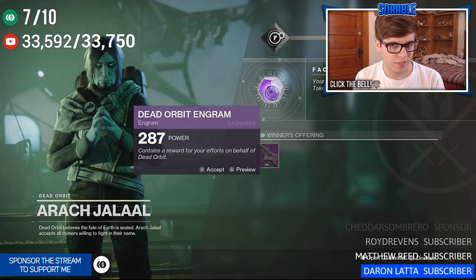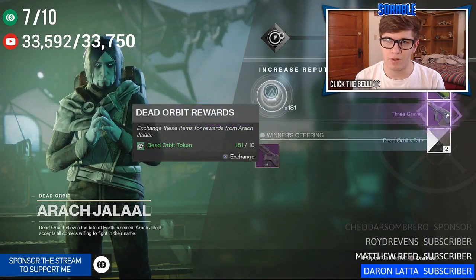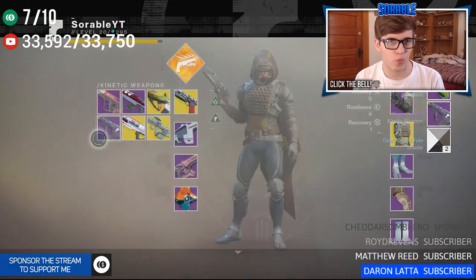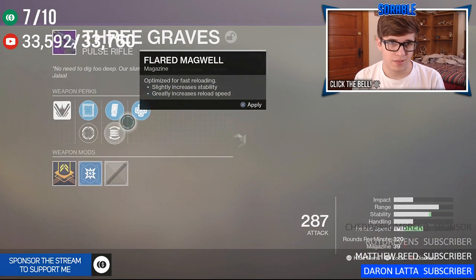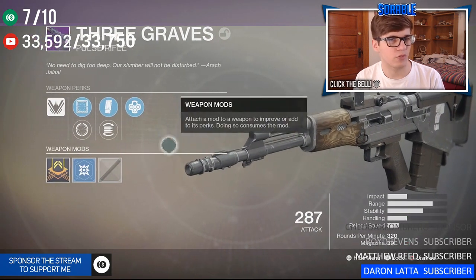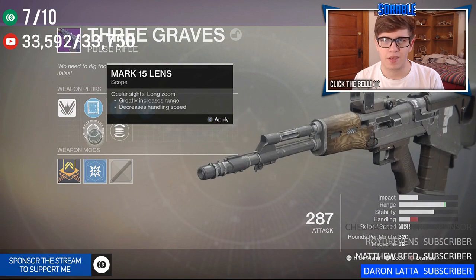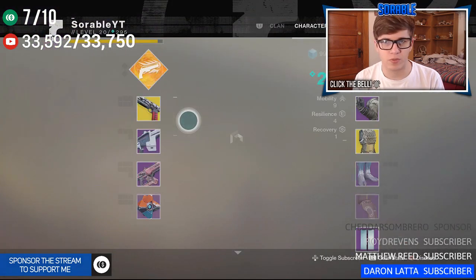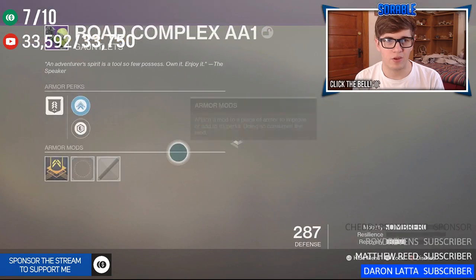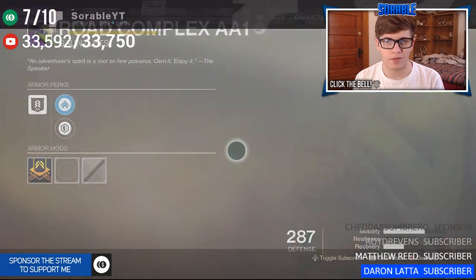It's not looking like it for a light upgrade. I got gauntlets, and I thought that was a scout rifle at first. So we got the Three Graves auto rifle — Outlaw perk, looks nice, but it kind of looks like a reskin at the same time, which makes me a little sad. And for the gauntlets we got Road Complex AA1 — not really looking like a Dead Orbit piece, which is kind of sad.